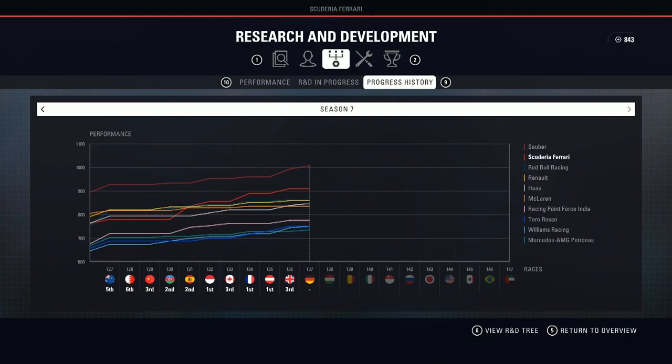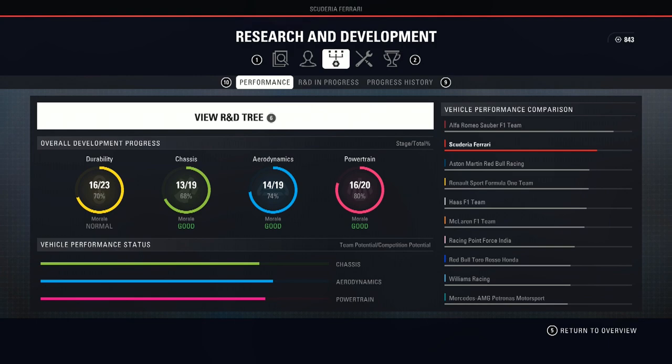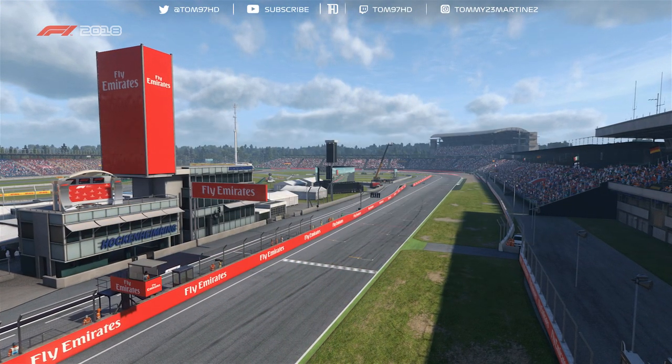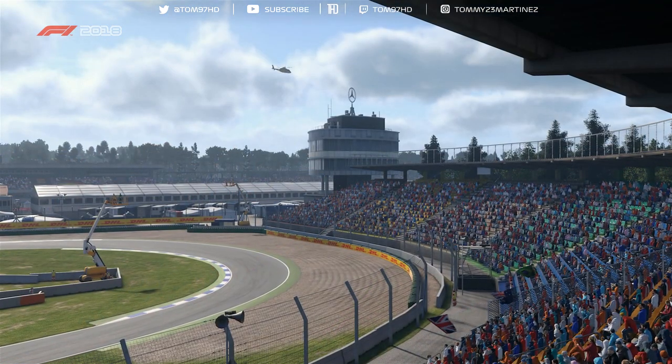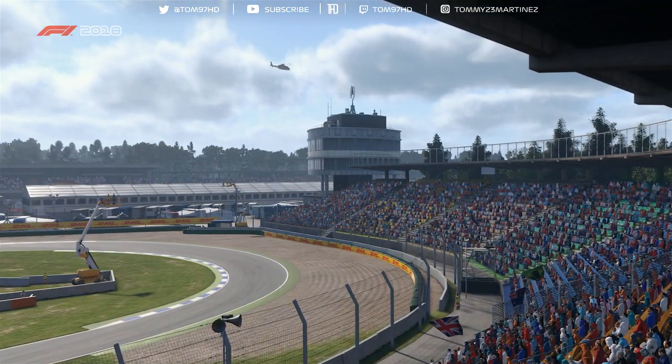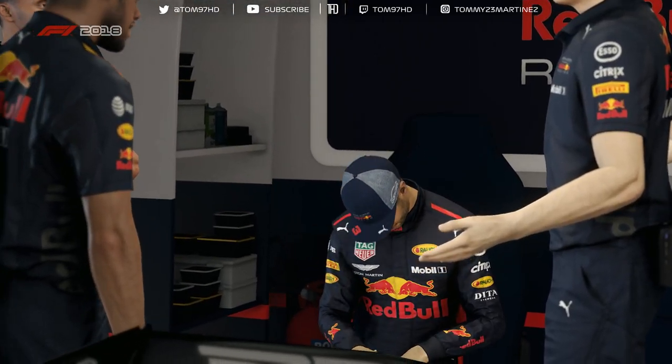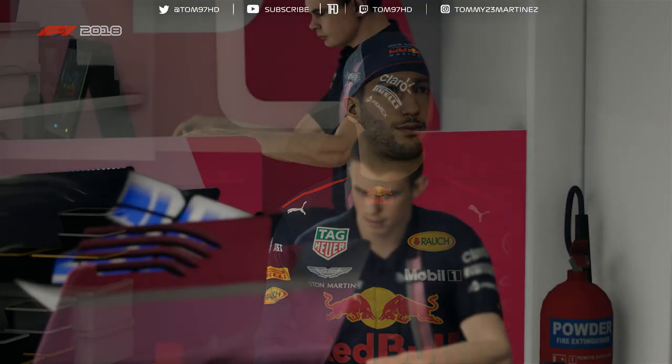It got me thinking — looking at the main menu, surely Sauber must now be reaching the limit of their upgrades because Sauber can't max out the bar. Only Mercedes and Ferrari can max out the bar, so surely Sauber must be running out of upgrades now, which gives me a little bit of hope that if they're maxing out, we can definitely start to catch up in the second half of the season. Sauber in the game start off as one of the worst teams on the grid so there can't be much more left in the tank for them.